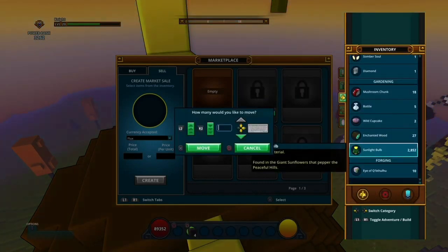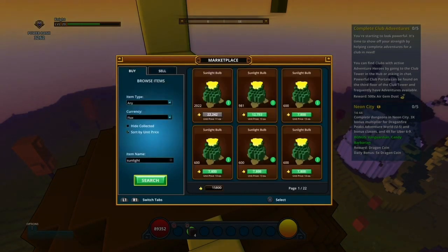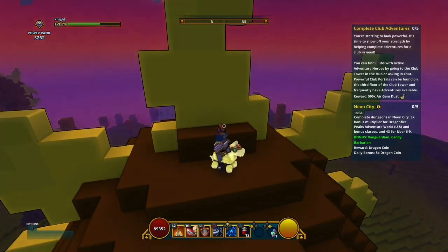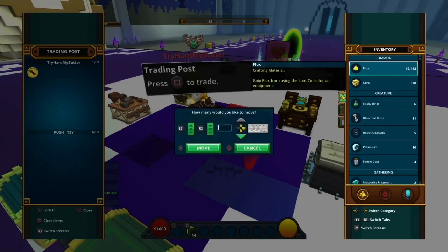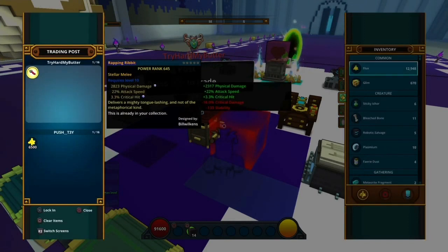While those are selling, I'll go farm some gem dust and probably continue the questline further — I have a somewhat passive income now. I've been trying to find the Stellar sword. Found someone selling a Stellar sword for 6.5k — perfect. Attack speed critted, physical damage, no stars, but it's a perfect sword.